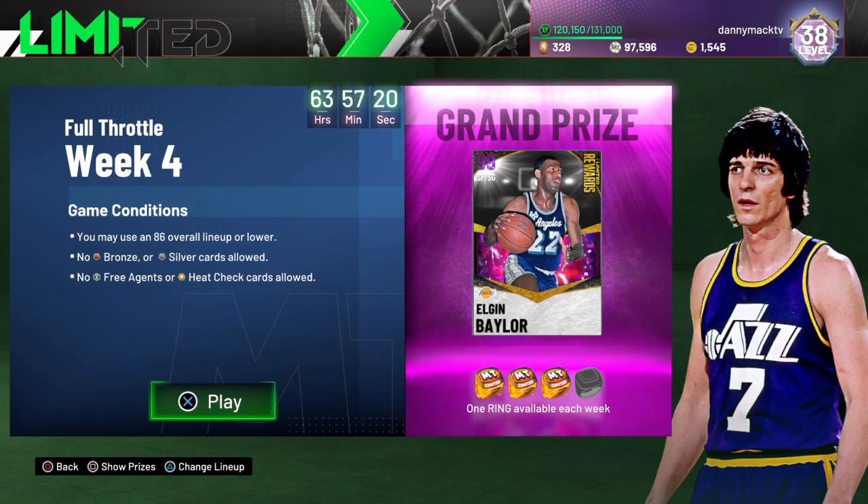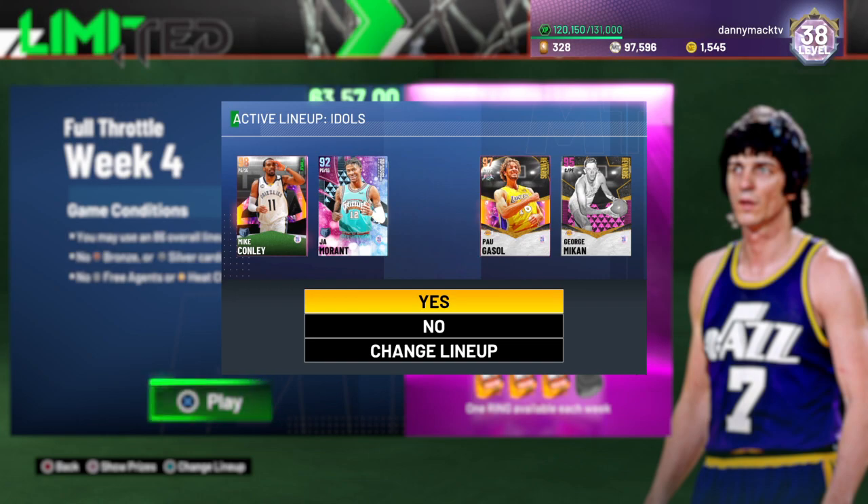Limited guidelines basically, so we can try to get this fourth ring and get this Elgin Baylor 99 overall card. You may use an 89 overall lineup or lower. No bronze or silver cards allowed, no free agent or heat check cards allowed. So an 86 overall lineup but no bronze or silver — basically you can try to do an all-gold lineup.